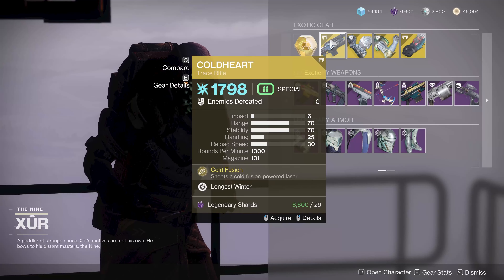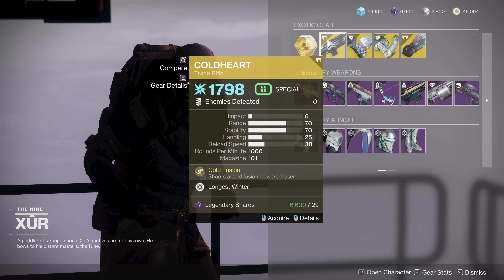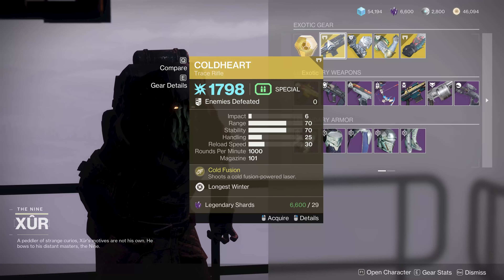First off, Coldheart. It is an exotic trace rifle, very good for certain classes if you don't own this thing. It's actually quite cool for sure, pick this one up.